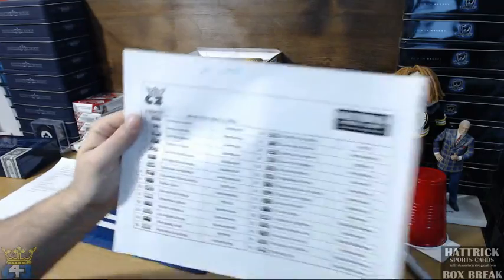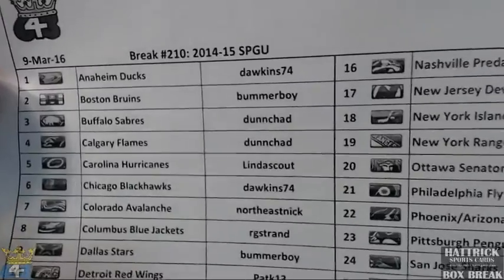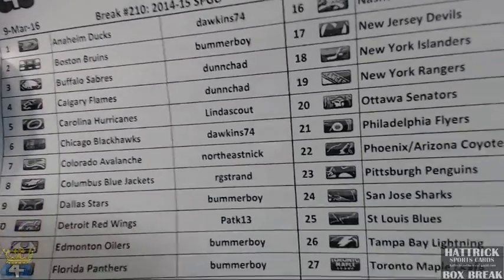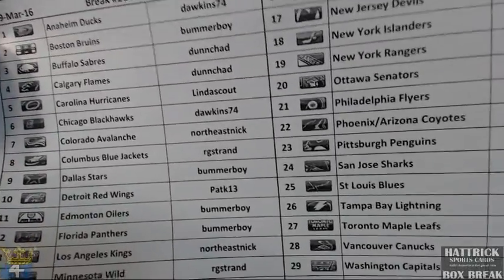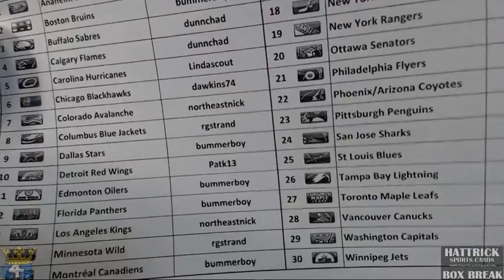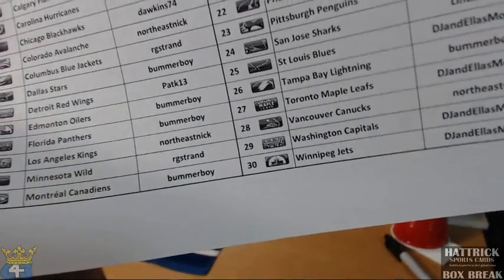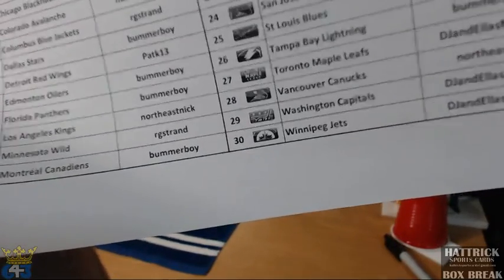Let's do the list here. In the break tonight we have Dawkins and Jack. Dun Chad — I assume your name's Chad. Welcome to my breaks, this will be the first one for you, so I'll give you some explanations on the bonuses as I go through them. We've got Linda, Dawkins, Nick, Rick, Pat K. This is the first auction for you too, Pat — so welcome. Jack.